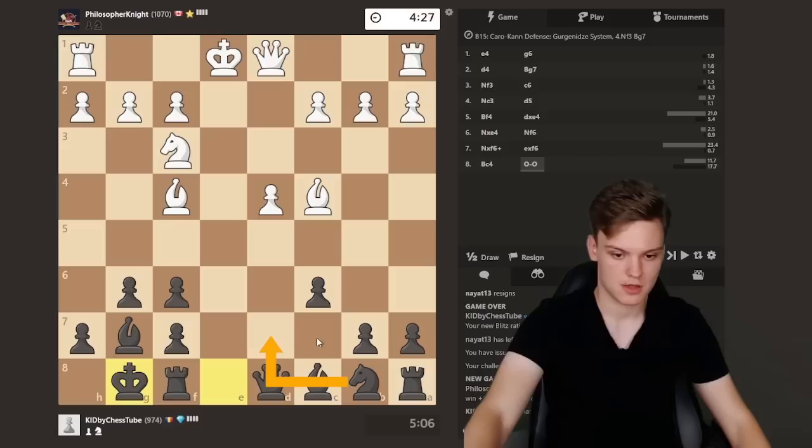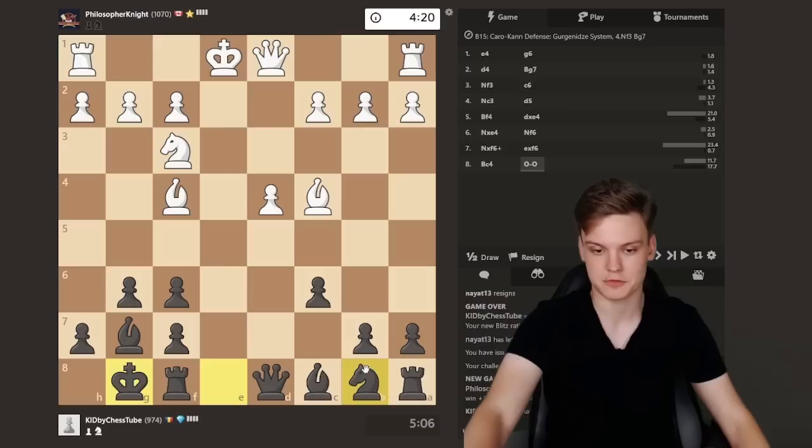Hopefully you can get into some positions where you get activity in exchange. Against Bc4, I think it actually works quite well to do something like Nd7, b5, and Nb6, because otherwise with the bishop on b3, b5 doesn't work so well because they have a4. But with the bishop on c4, you can actually play b5 and gain a tempo against the bishop.